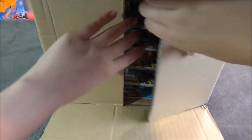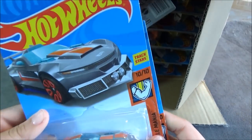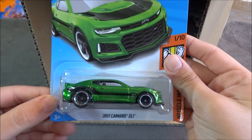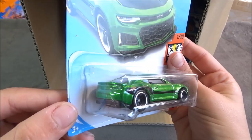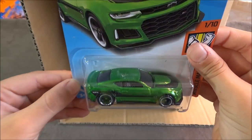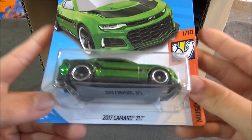The first cars in the case are the Track Ripper and the 2017 Camaro Z01, which is a super treasure hunt. I'm so happy I got this car since it's a really nice car. You can see it has no numbers, so it is a super treasure hunt.